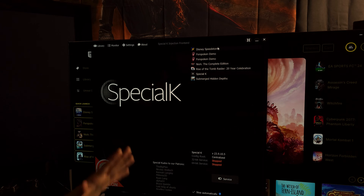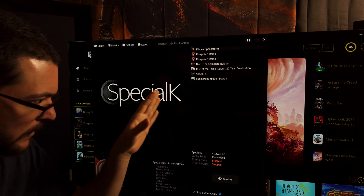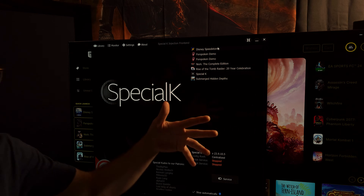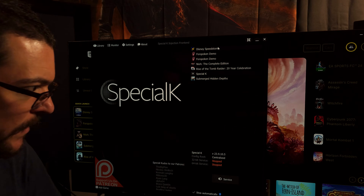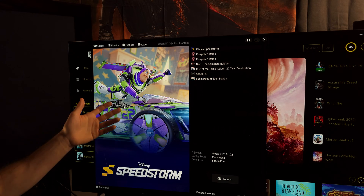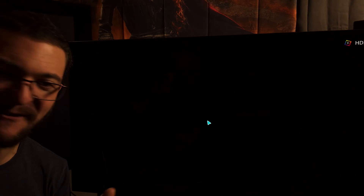You open it — it's a program. It's not like ReShade where you have to do it per game. Just install a single program, you open it and you're gonna see listed some of the games that you have installed on your PC already that are supported. Then you just select the game, hit launch, and hopefully it works and you have no crashes.